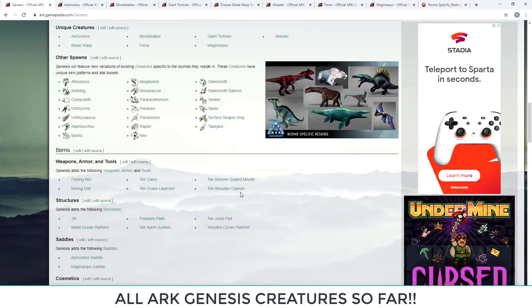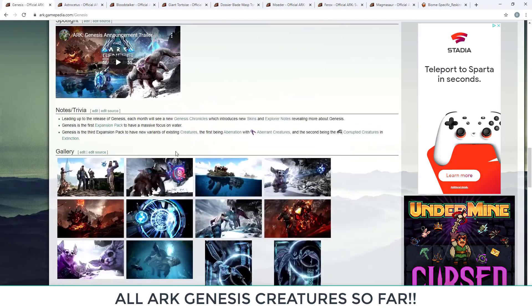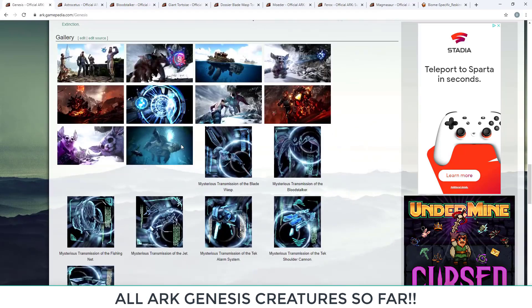New items coming to Genesis include: fishing net, tech claws, tech remote-guided missile, mining drill, tech cruise launcher, tech shoulder cannon, jet pressure plate, tech jump pad, metal ocean platform, tech alarms and alarm system, and wooden ocean platform — plus new saddles. A separate video covering how to spawn these items will be coming later.